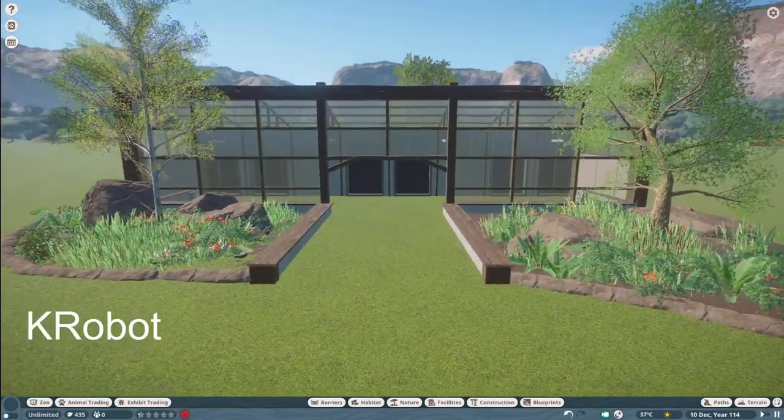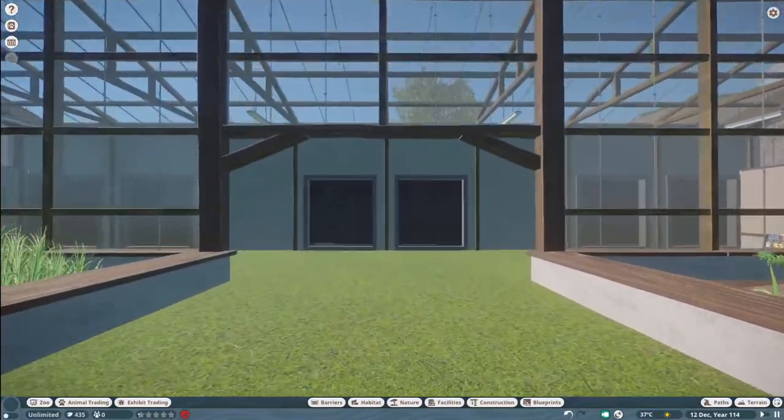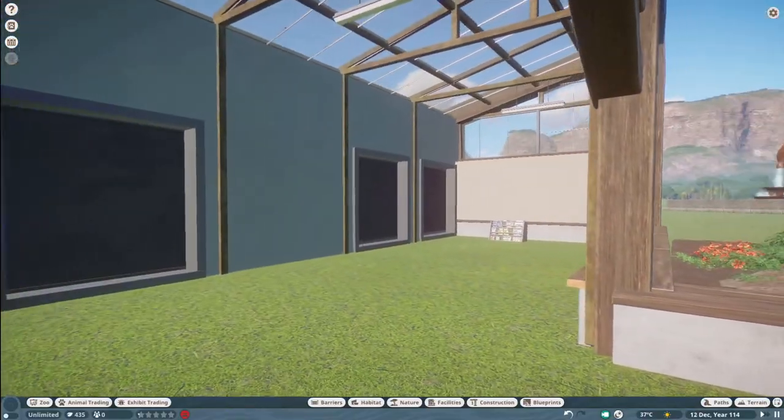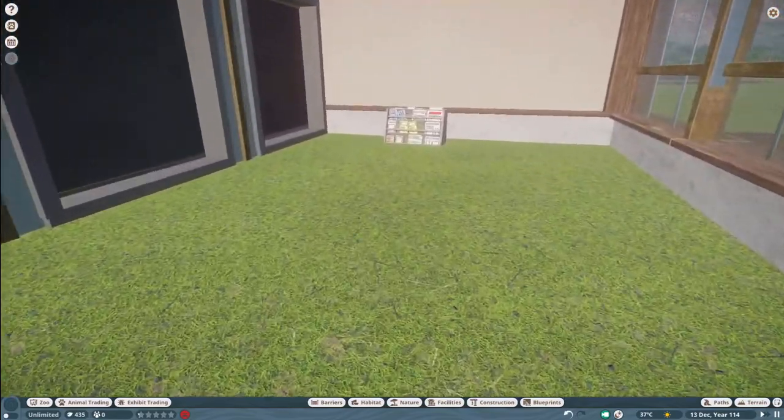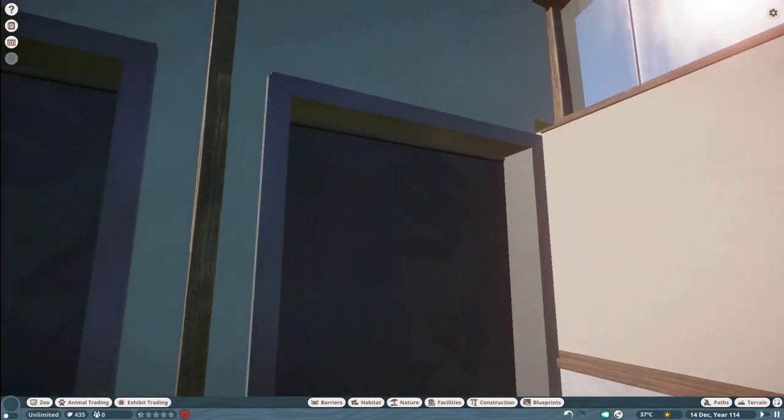Our next piece was made by K-Robot. They call this Pavilion Plaza 2. You can bring this into your zoo for $41,000. Thank you so much, K-Robot, for posting on the Steam Workshop and sharing this very nice piece with us.